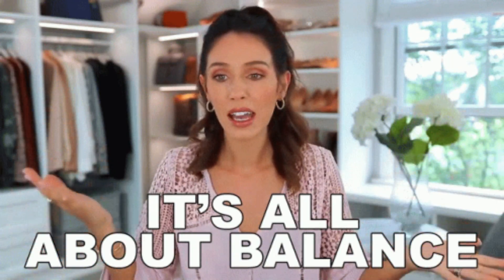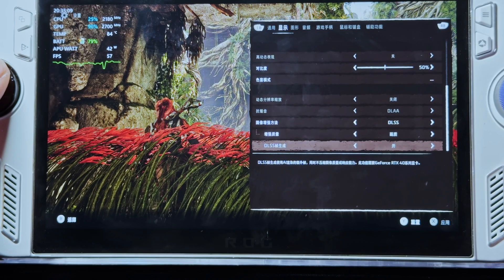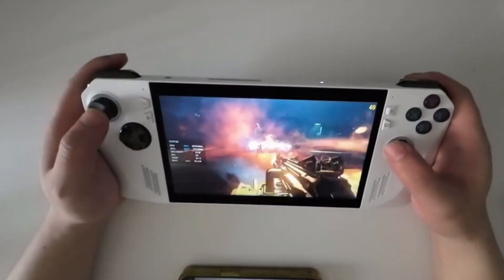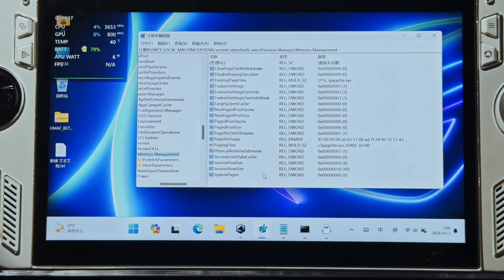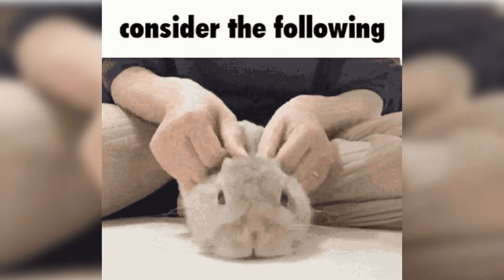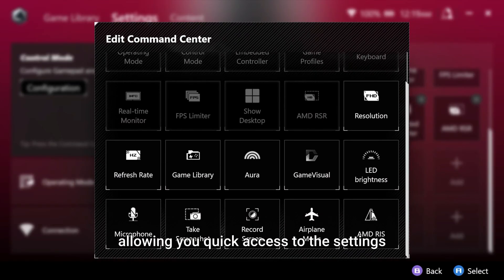Finding the right balance might take a bit of tinkering. Start with the auto setting and see how your games perform. Use in-game benchmarks and monitoring tools to track the impact of your changes. Adjust the VRAM in small increments to find that sweet spot where your games run smoothly without compromising the system's overall performance, and always consider your use case. If you're using the ROG Ally for more than just gaming, you might want to prioritize regular RAM over VRAM.